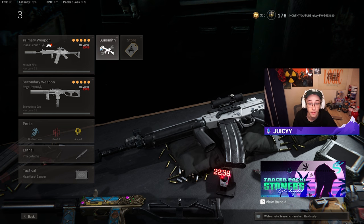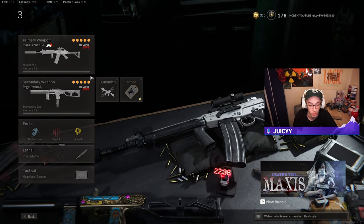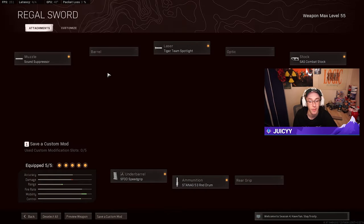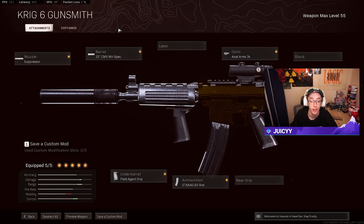Class three is the Fara 83 again with the same AR attachments. The SMG this time is the Mac 10 — one of the best SMGs for a beginner player. Attachments: standard sound suppressor, SFOD speed grip, 53-round drum, Tiger Team spotlight, and SAS combat stock. This gives good ADS speed, recoil control, handling, and movement speed — a great balanced class setup.